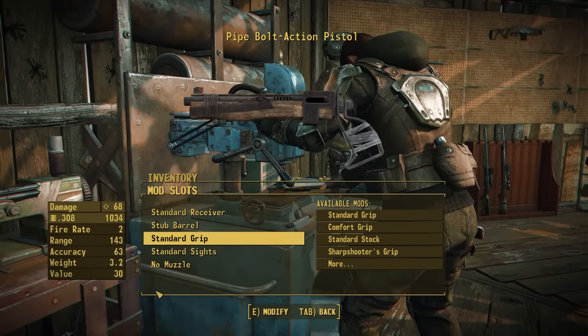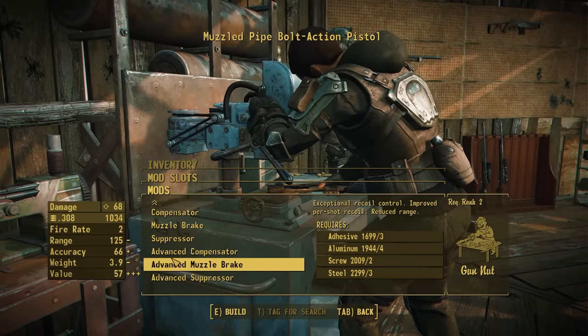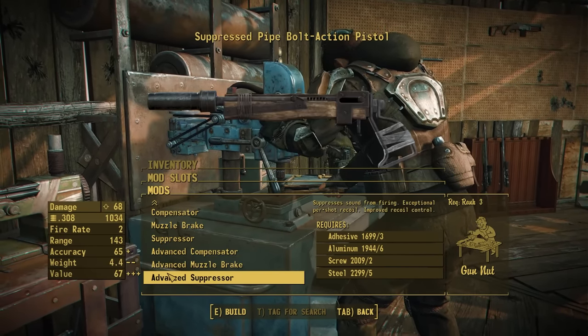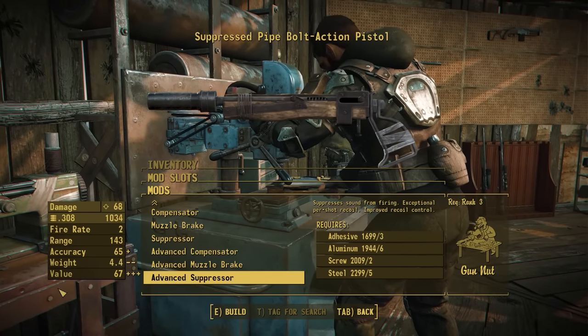All that leaves for the bolt action is the muzzles, which are actually the same as the pipe revolver. Those are the only ones 100% shared across all weapons — the different advanced muzzle devices we've added.